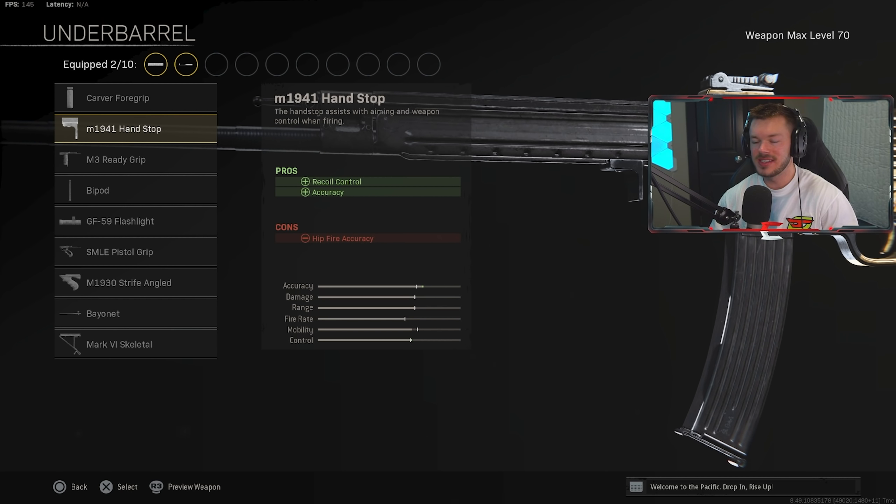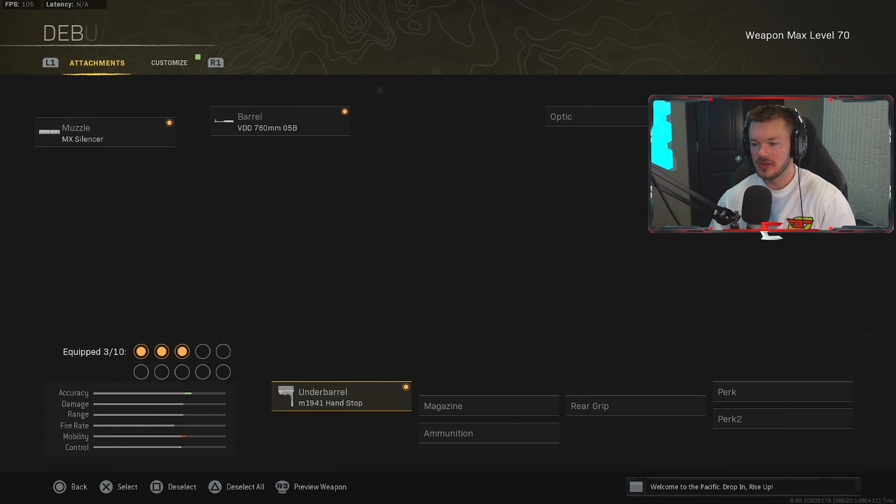The M1941 Hand Stop helps with recoil control and accuracy — really crucial for better accuracy and recoil control with this gun, because it will bounce around ever so slightly. In the upcoming patch they talked about decreasing some of the general visual recoil of Vanguard ARs, so this will only get better over time. Still definitely run the M1941 Hand Stop — I believe it's the best option.